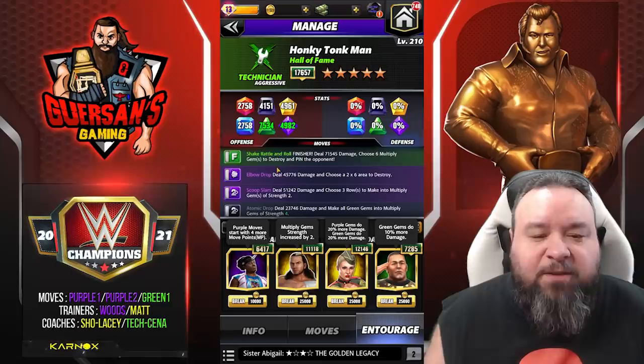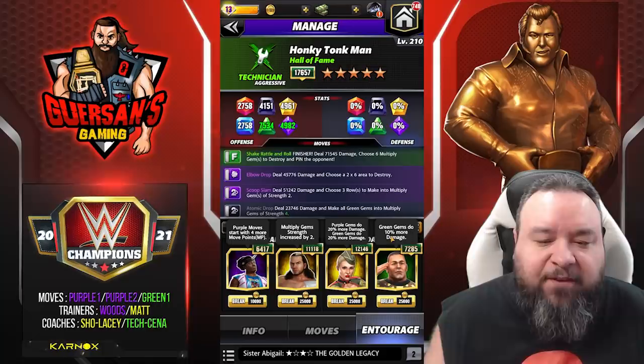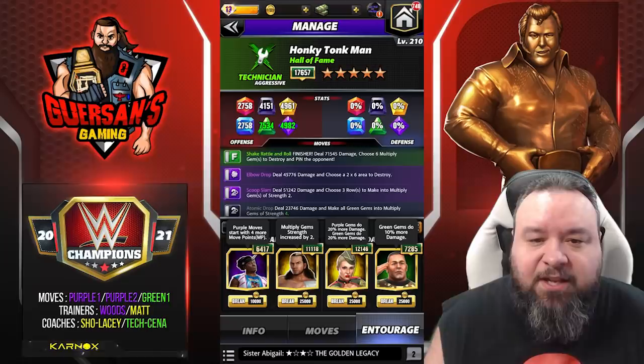The trainers we'll use for that: Woods to start, so purple multiplied gems are going to be four instead of two. Lacey so that both purple and green are going to do 20% more damage. And Cena tech so that greens are going to do 10% more damage. If Cena was 9k it would be 15%, but mine is not maxed yet so it's going to be 10% at 7.2.